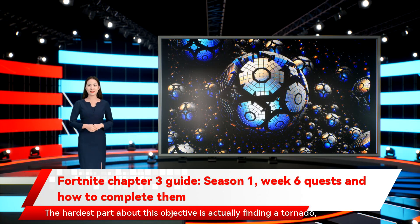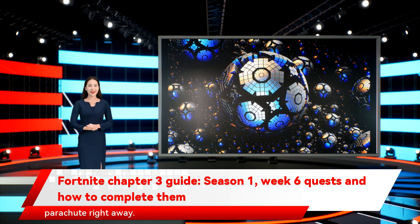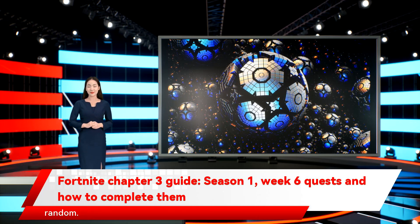The hardest part about this objective is actually finding a tornado, as they spawn randomly around the map. From what we've gathered, you can sometimes spot a tornado as soon as you jump from the battle bus, though this isn't always consistent. The best thing you can do is jump into a match and then deploy your parachute right away. Look around to see if you can spot the tornado, and if not, land and keep your eyes peeled for a tornado in the sky and make your way towards it. The sky will be grey and is quite obvious, though its position is random.